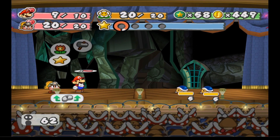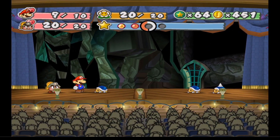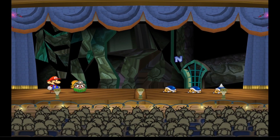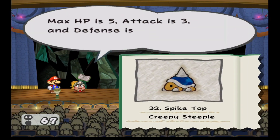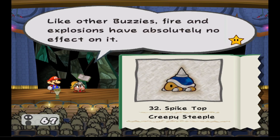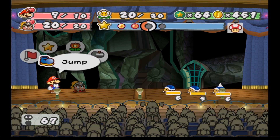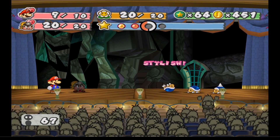I love this game! Okay, there's the new enemy — it's called a Spike Top. It's a buzzy beetle with a spike on its back. Max HP is 5, attack is 3, and defense is 4. Like other buzzies, fire and explosions have no effect on it, but you can flip it over to drop its defense to zero. Try not to jump on it.